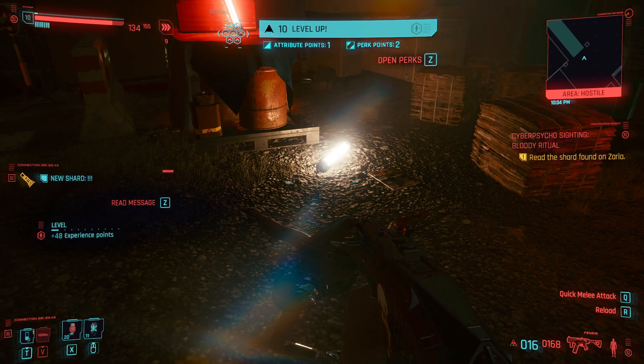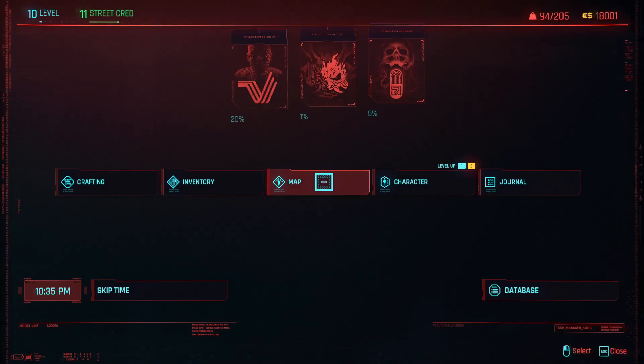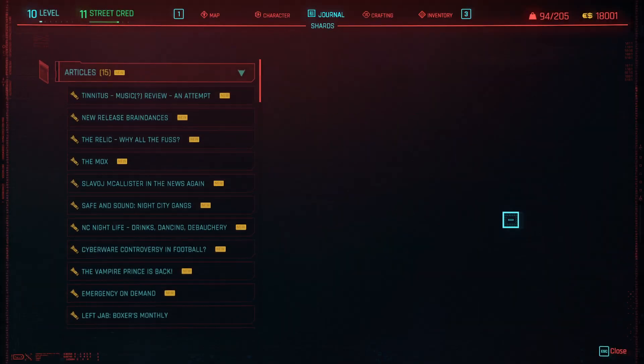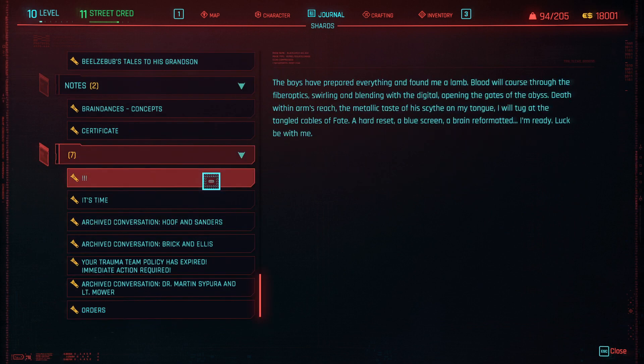We're going to read this shard — bugs, it won't let us read the first one. We'll read this shard: 'The boys have prepared everything and found me a lamb. Blood will course through the fiber optic, swirling and blending the digital opening. Death in arm's reach. The metallic taste of his scythe on my tongue. I will tug at the tangled cables of fate. A hard reset. A blue screen. A brain reformatted. I'm ready. Luck be with me.'